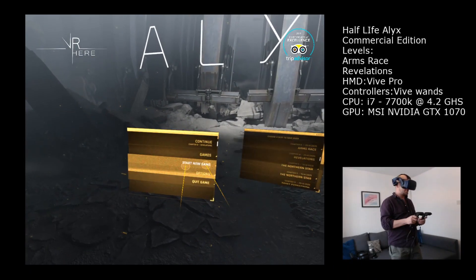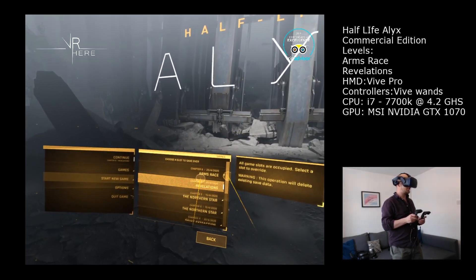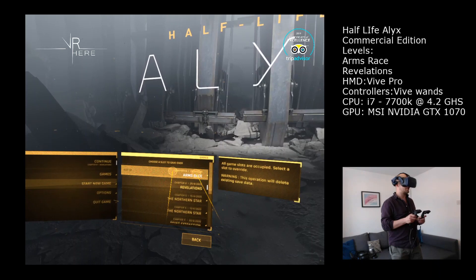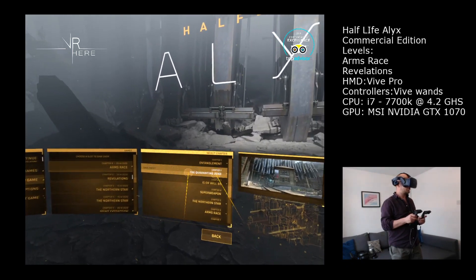We are starting with a new game. I created two games in slot 0 and slot 1. One which is for Arms Race, which is really action heavy, and one for Revelations, which is also action heavy. So looking at those two.